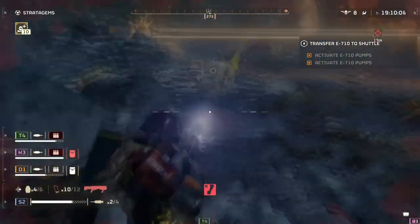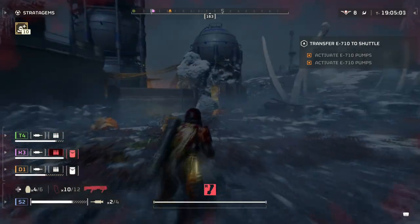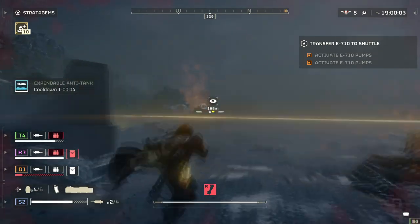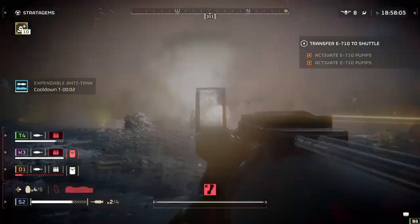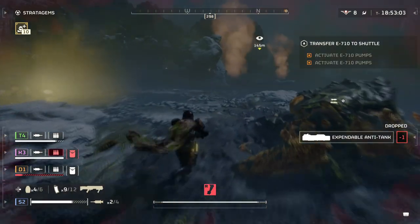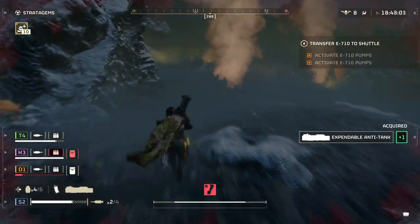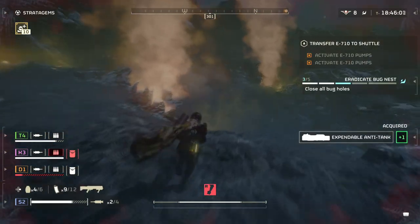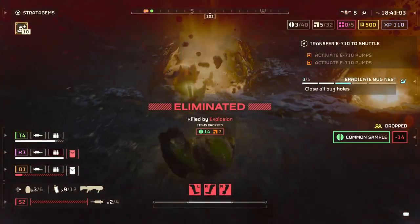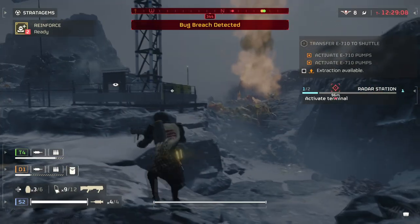Nine times out of ten, you will need to rely on your secondary, as the weapon is so restrictive at medium ranges. Secondly, the weapon has a very high self-damage potential, to the point of it not being usable at close range. If you by chance face any enemy type that likes to get in your face, then good luck — nine times out of ten you will hit them and potentially kill them, but you'll most likely kill yourself in the process. This does make me question why the weapon is considered a shotgun, since it doesn't act like one.